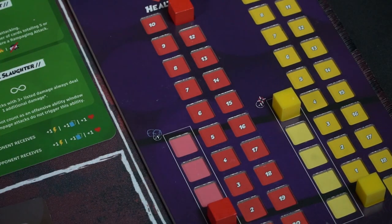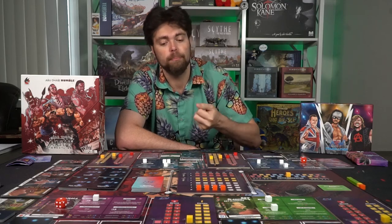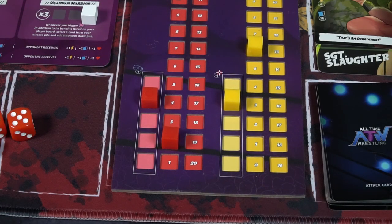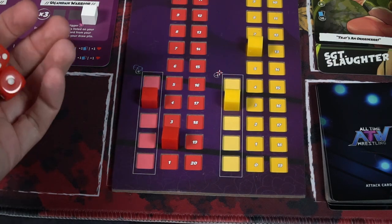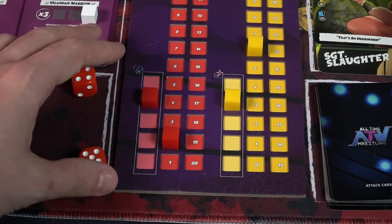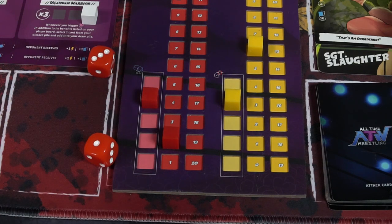Eventually players are going to have to roll two dice to see if they get pinned. Certain cards are required to pin your opponent, but they'll have up to three attempts. They roll the dice, and if they roll equal to their health or higher, they escape the pin. If they fail, they roll again, and after a third failed attempt they get pinned.